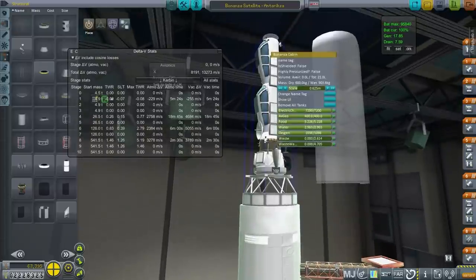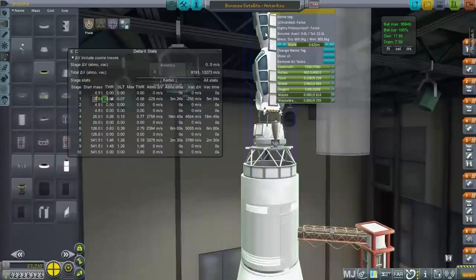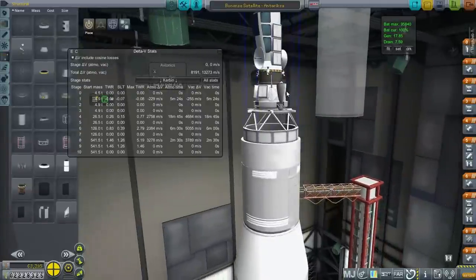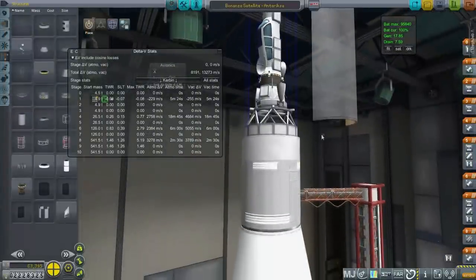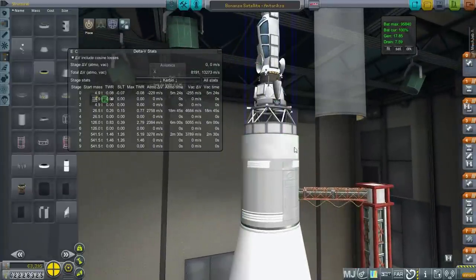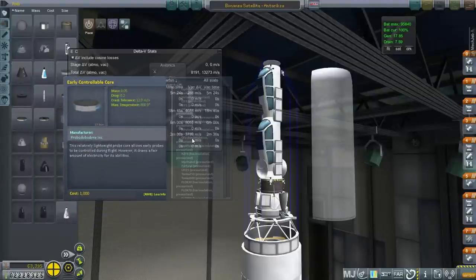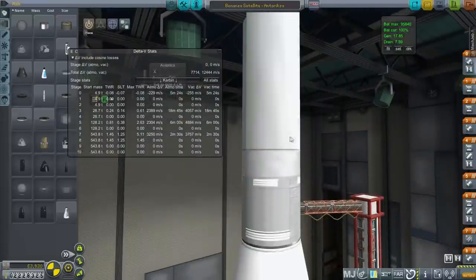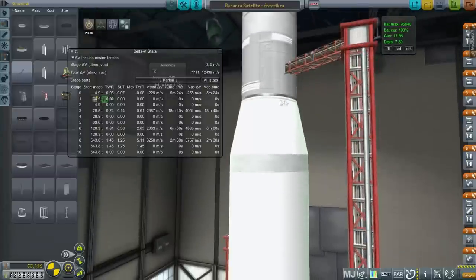All the solar panel array is necessary because not only does communication drop power but so does this avionics package. I am relying on the avionics package — not the cabins — to provide control. The Bonanza cabins take one unit per second of electric charge, so I had to supply that as well, even though they're completely useless. I'll try and turn them off. Otherwise we've got antennae, we can generate power, and we're all set. I should action-group the solar panels.